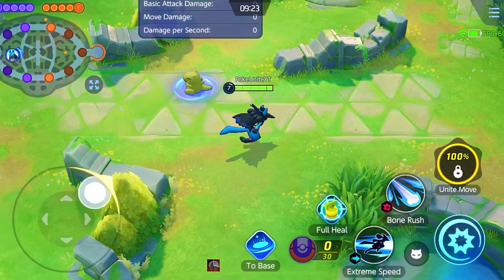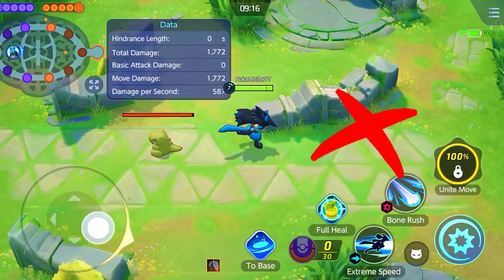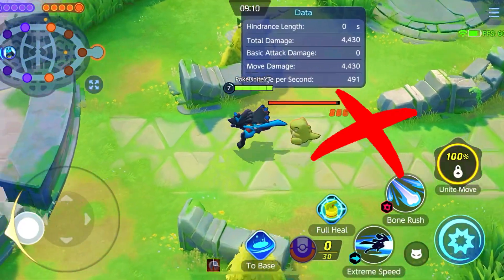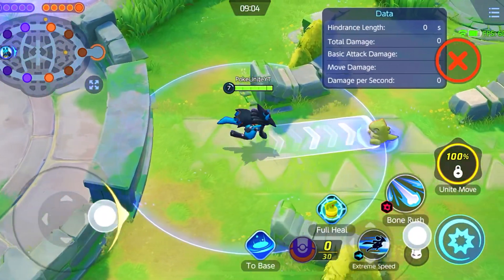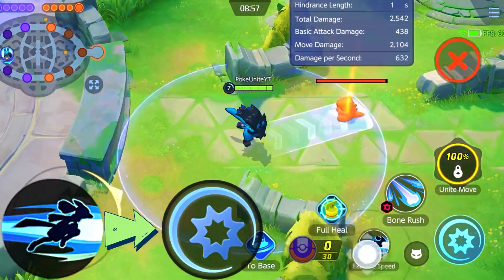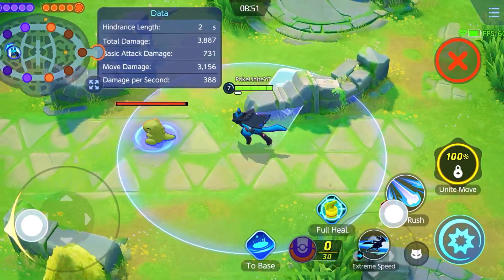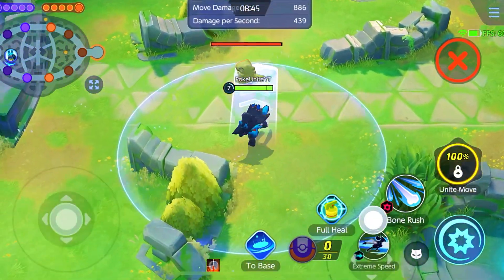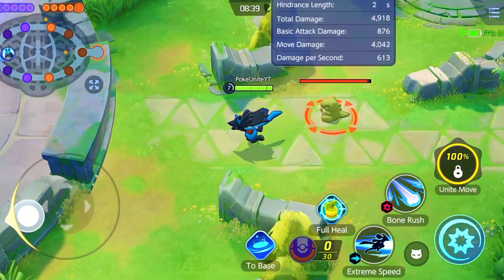Here I am going to show you extreme speed. You have to basically dash — use the eject button and then follow up. Then use basic attacks. You do not want to use extreme speed from a distance; you want the basic attack to hit. This is how the extreme speed mechanics work.